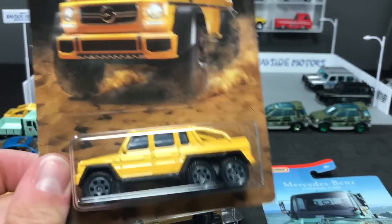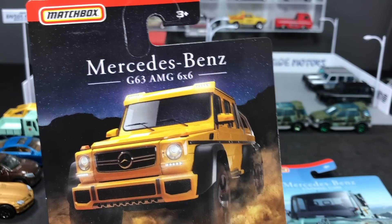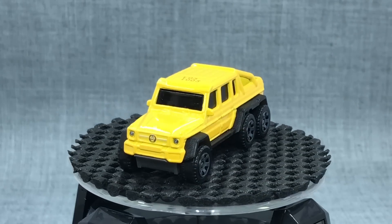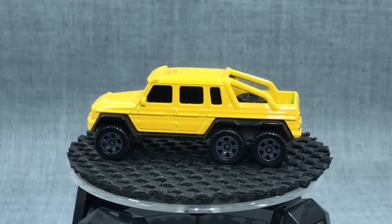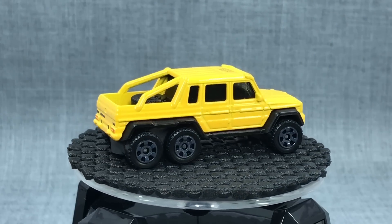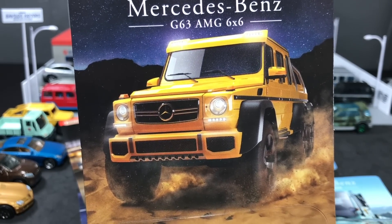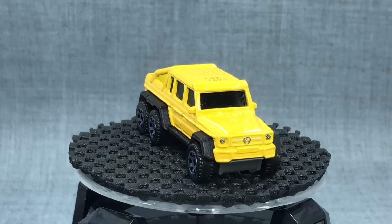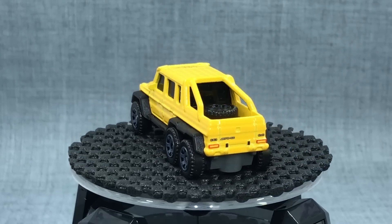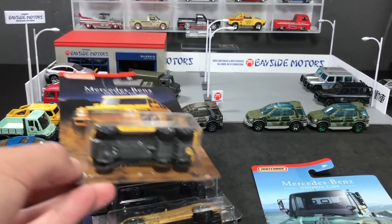Now let's get to the big mean stuff — it's already a star: the G63 AMG 6x6. Such a unique vehicle, and here it is in plain yellow with gray rims. I just think it is awesome. Great desert nighttime artwork — pretty sweet, the headlights going. It is just released in the J case as well, so it's coming out rapidly. And if you look behind that pre-production, you can see another Jurassic one coming.